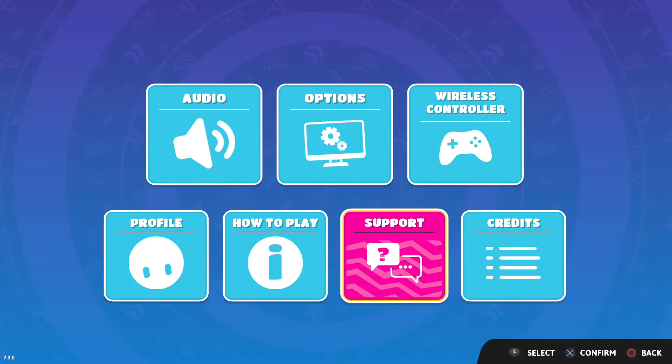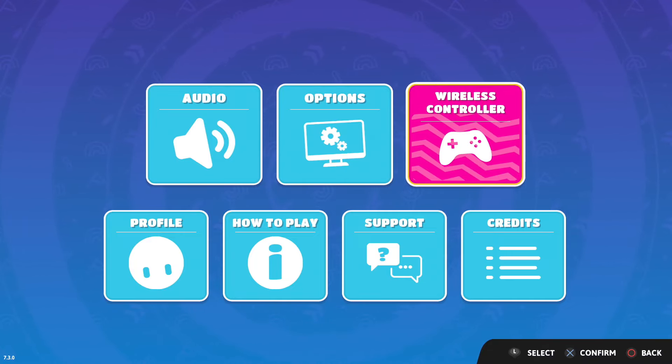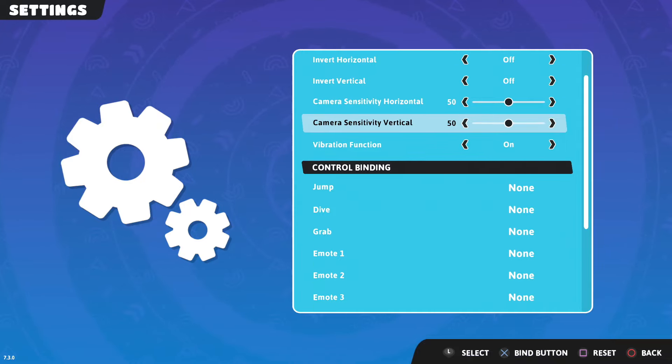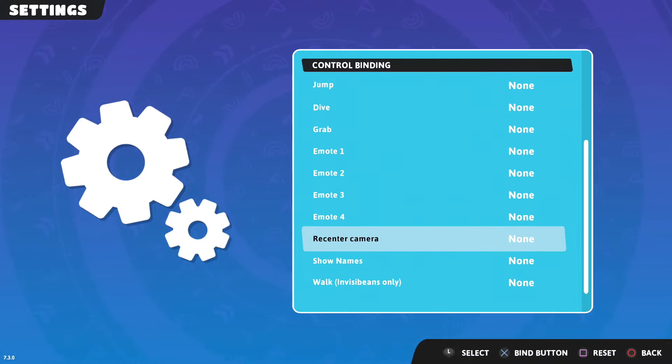This is really easy and really simple. Next to Options you're going to see Wireless Controllers — go ahead and press on Wireless Controller. Once you're in Wireless Controller, you're going to see wireless controller settings, control binding, and all this different type of stuff.